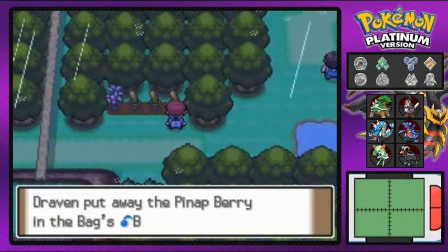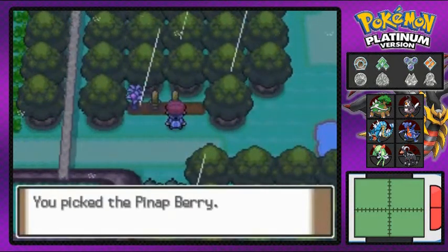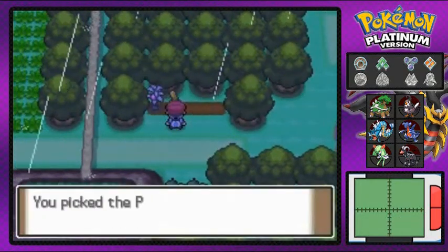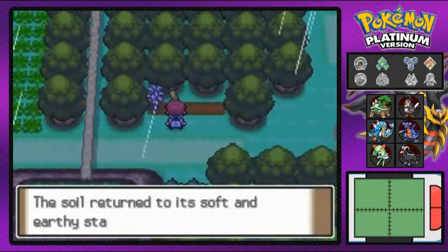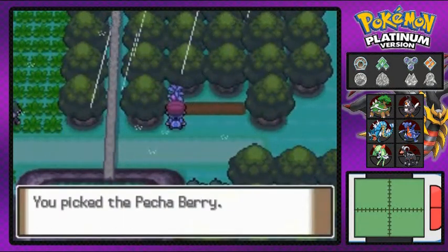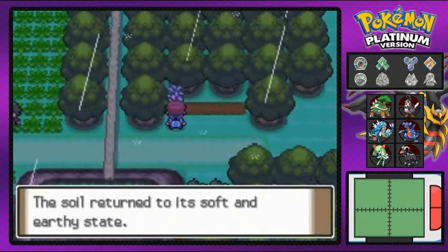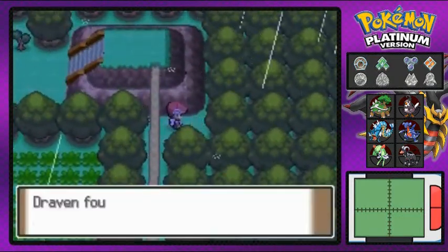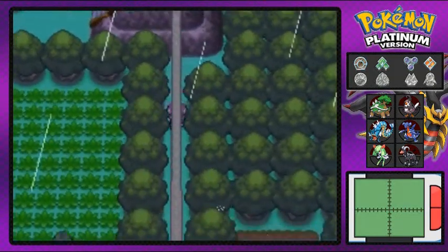We're grabbing a few berries here and there, battling a few Pokemon trainers. For the next two episodes I'm just going to be showing you guys the Pokemon Mansion and this route, getting experience points so we can battle Crasher Wake with respectable Pokemon. Grabbing an item right here — it's a Revive, always good to have those.